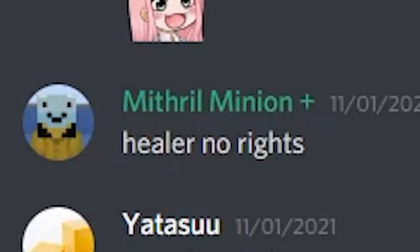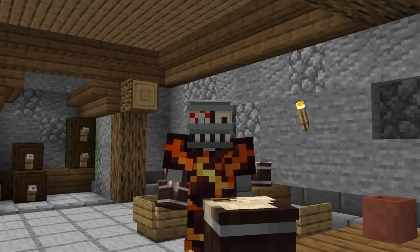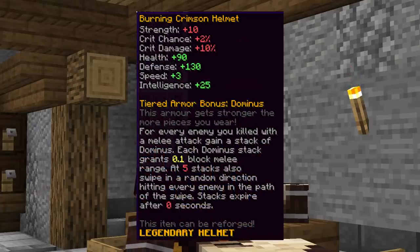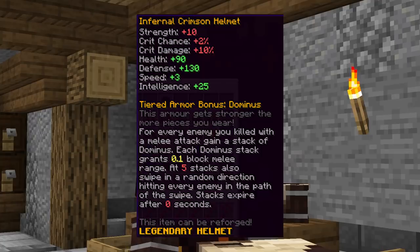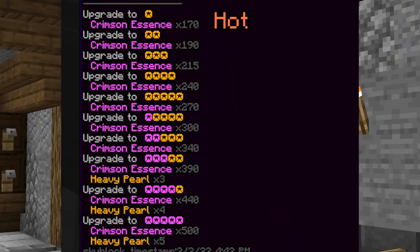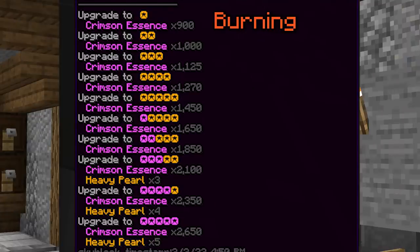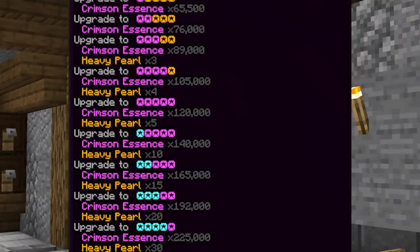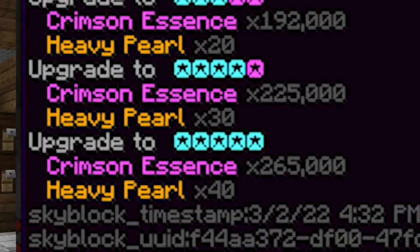They forgot about healers yet again. Also, each of these armor sets will have four different tiers: Hot, Burning, Fiery, and Infernal — each requiring more resources to craft than the one before, and almost certainly giving better stats. The last tier even goes up to 15 stars. Jesus, that's a lot of assets.